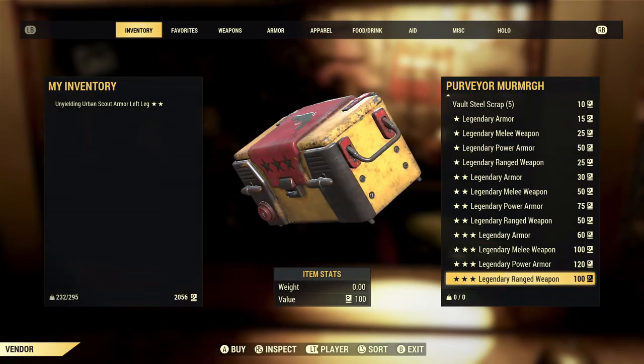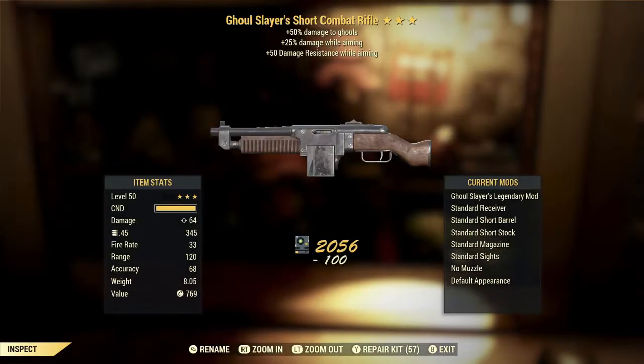For our first 3-star ranged legendary weapon today, we get a Ghoul Slayer's Short Combat Rifle with plus 25% damage while aiming and plus 50 damage resistance while aiming.